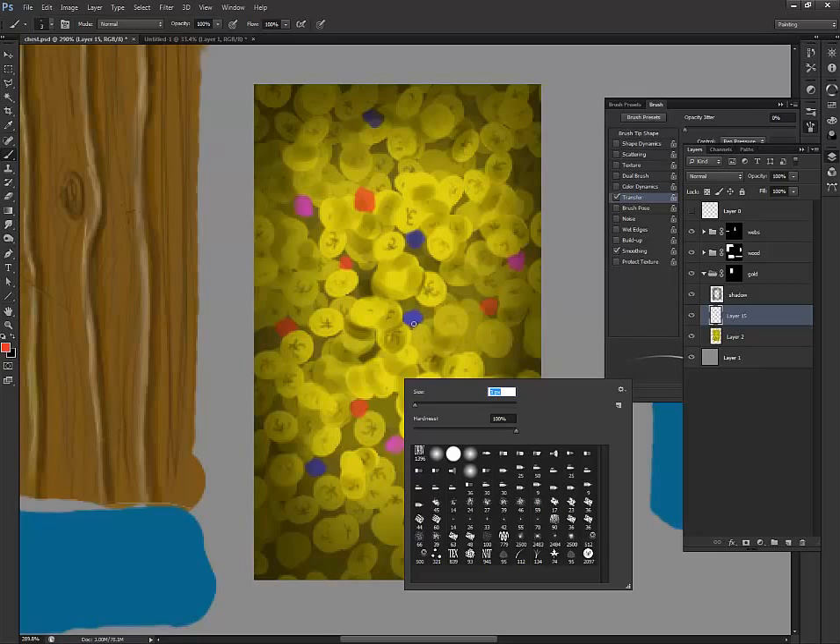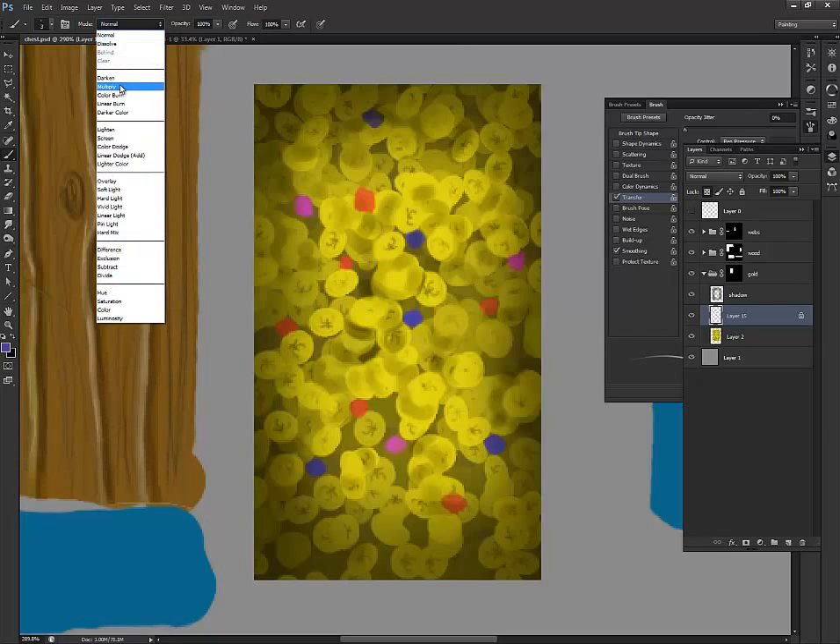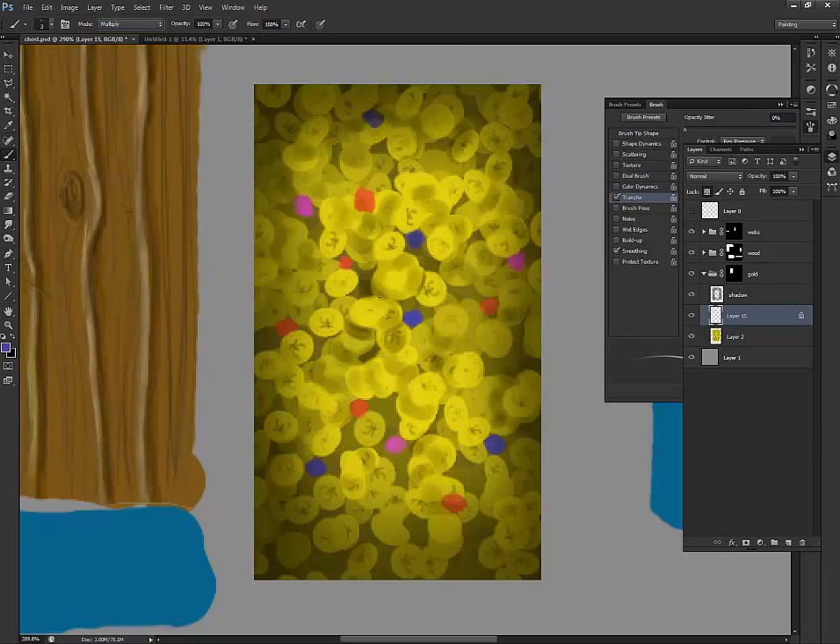Take your size down, then go dark. To save myself a headache I'll check the Preserve Transparency box and go in my paint mode with Multiply. So I've got my blue — let's multiply the blues — just going in there. Let's pick some reds and go in there too.